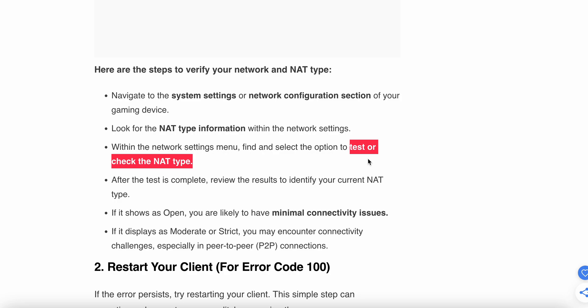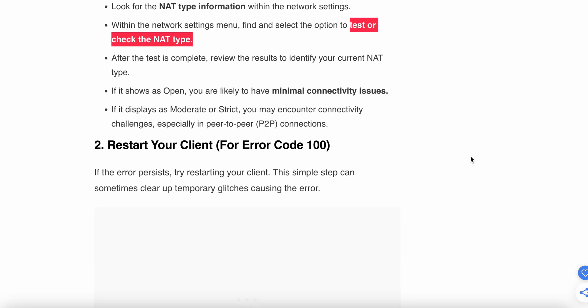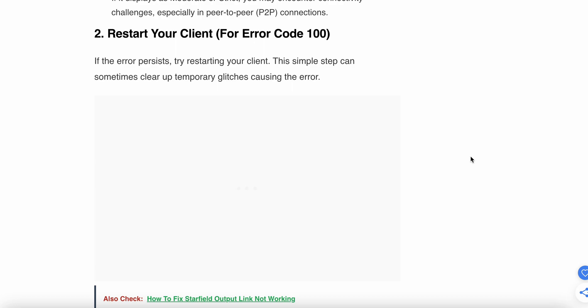After the test is complete, view the result to identify your current NAT type. If it shows as Open, you likely have minimal connectivity issues. If it shows as Moderate or Strict, you may encounter connectivity challenges, especially with P2P connections.